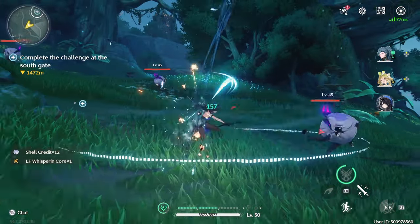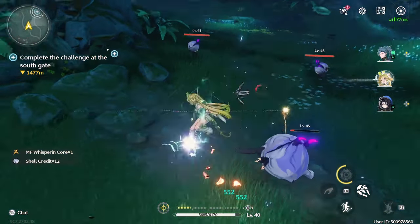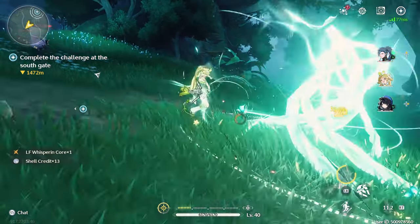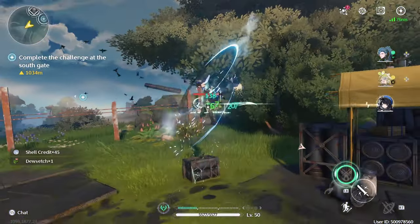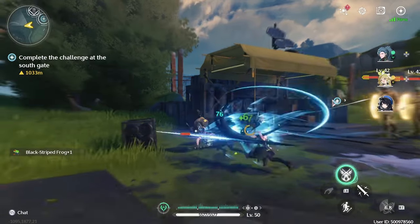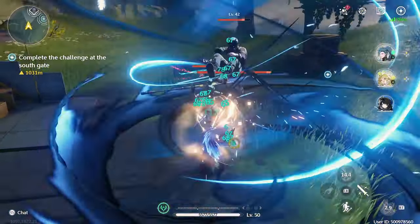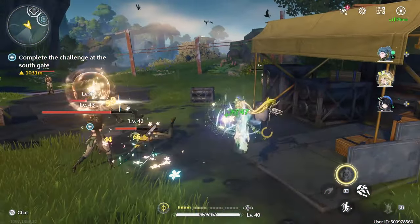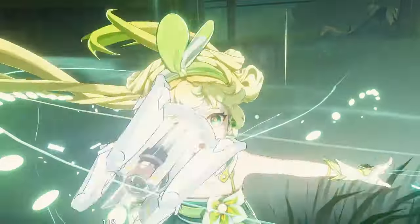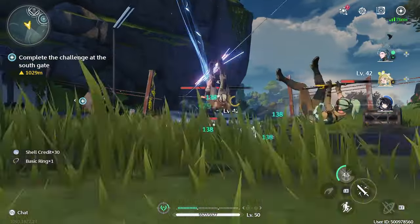Now that you have a better understanding of her kit, here is the game plan. As a Verena player, you only have four things to keep in mind. First, make sure she's the first to trigger her buffs. Her buffs have some of the longest uptime in the game, allowing other buffers to go after her and still leave plenty of time for your DPS. Second, make sure you consume at least one stack of photosynthesis before she leaves the field. This will activate her Gift of Nature skill, increasing the team's attack by 20% for 20 seconds.